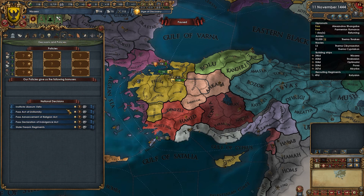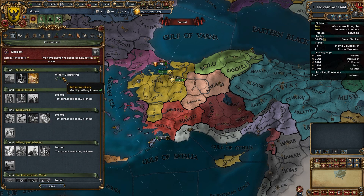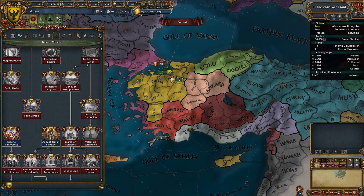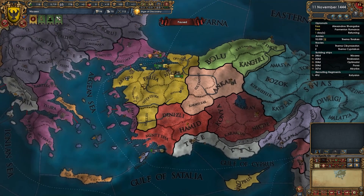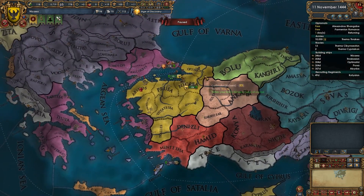We'll figure that out in due time. Our government reform makes us a Military Dictatorship, which I believe allows us to unlock militarization — and it doesn't take too long. We'll turn that fort off for now. Our capital has a fort as well, so nice forts. Let's find some allies.